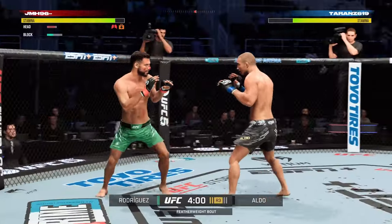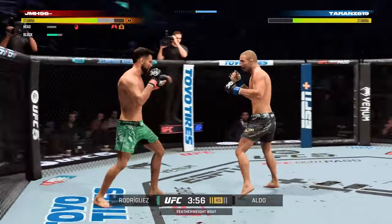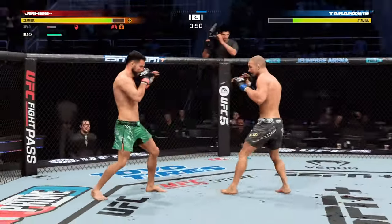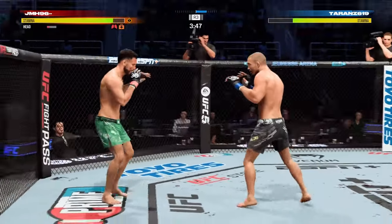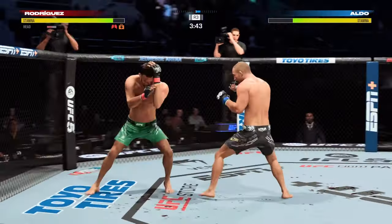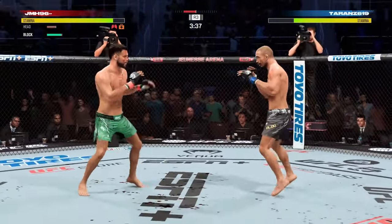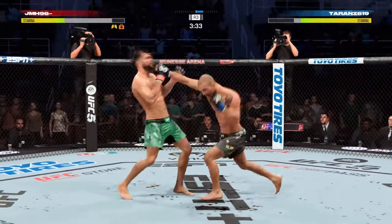To do big damage you need to catch them when their guard's down, and it gets a lot easier to do this if they're constantly worried about having to block low to defend against body shots and leg kicks. It's similar to what you see UFC fighters do in real life — they keep kicking low to condition a defensive response out of their opponent and then suddenly go high later in the fight and catch them off guard.